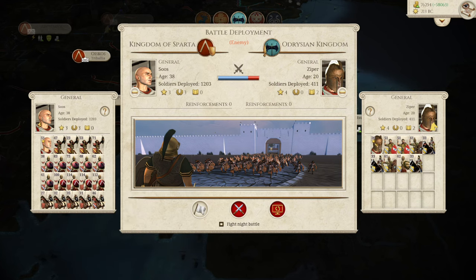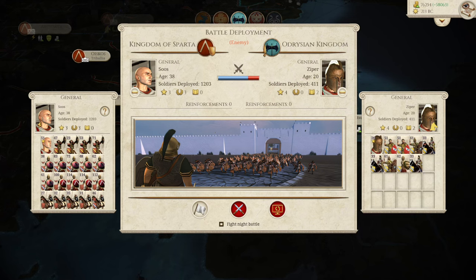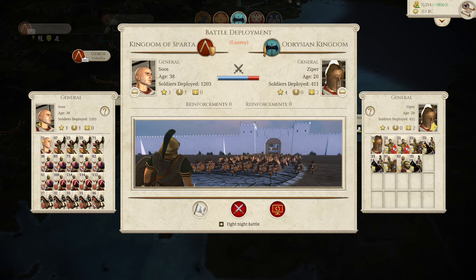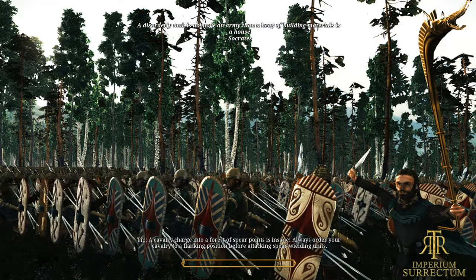We do have this battle against the Idrisians. I don't know why they have attacked us - we are defending because look at that balance of power. They have a couple of Peltas, some warriors, some Phalangites, Thracian warriors and Thracian cavalry as well as their general. This should be relatively easy, but never say never. Oh, it's because it's the last turn of the siege - that's why. I'll see you on the battle map.